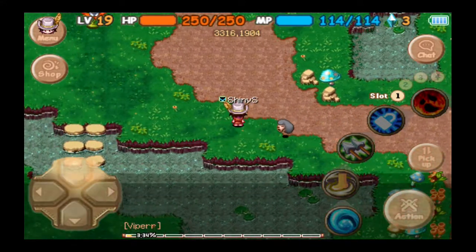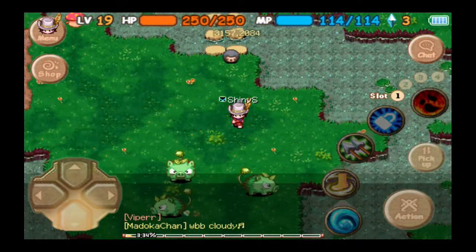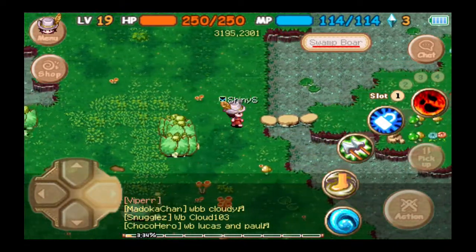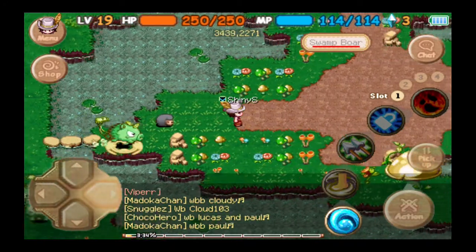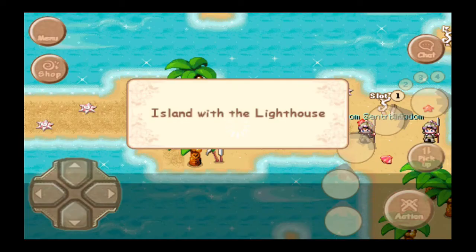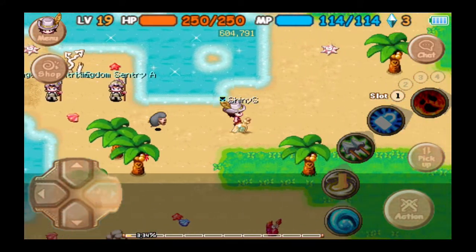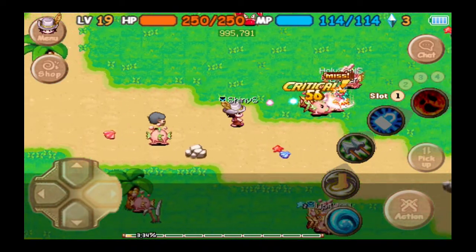We're also going to move down here to see if we can find a Fungus King. This is why I like warriors, by the way — when you want to hunt bosses, you can just bull rush everywhere, it's so fun. Just traversing the world. Equip your boots that give you speed — Savage Boots, or even Wing Wing Boots, which are super rare. Equip those and just bull rush everywhere.